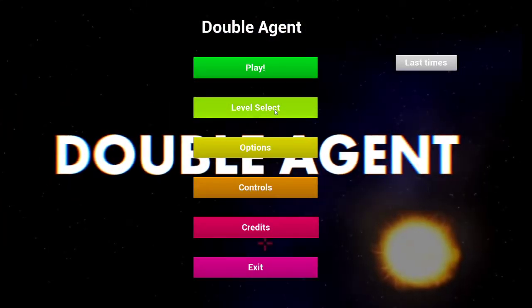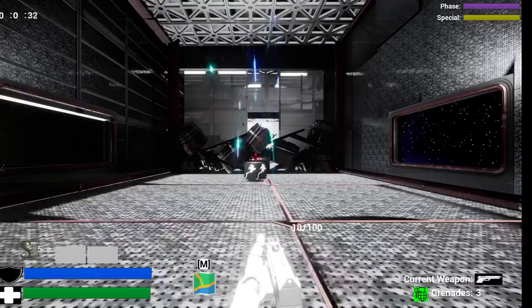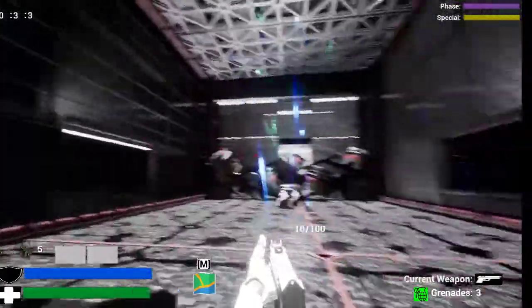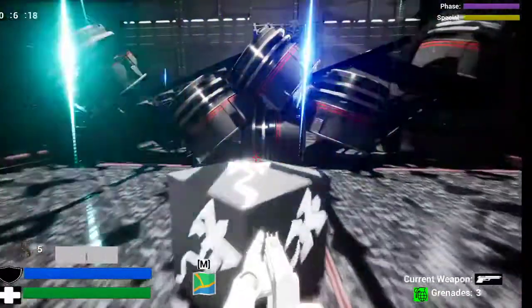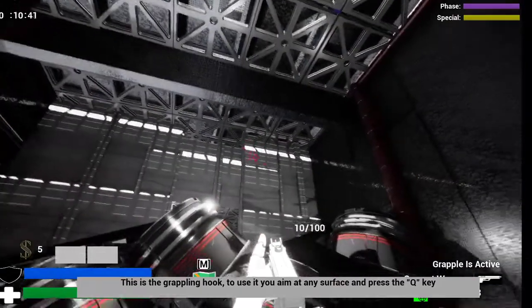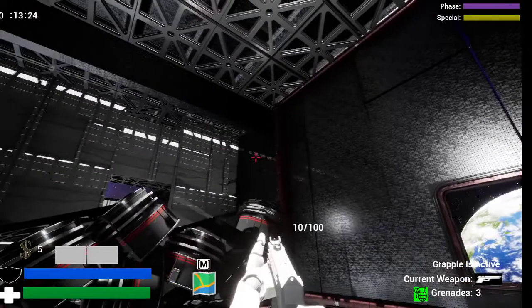So this is the first level. It has a spaceship theme right here. This is one of the tanks I created. I also created the grappling hook, so you pick it up and you will get a tutorial of how to use it. You are pulled towards whatever object you're aiming at.